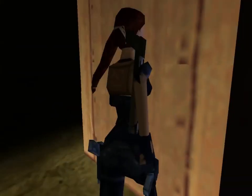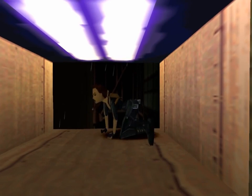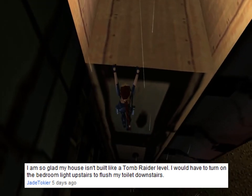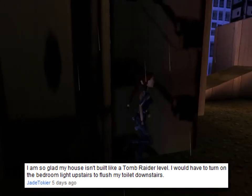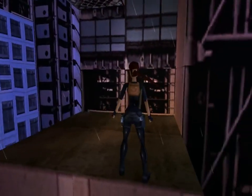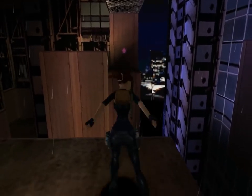Don't forget to grab those and then make your way to the top. Now that we have all that, I also got another comment from Jade Tokir. This person said: 'I'm so glad my house isn't built like a Tomb Raider level — I have to turn on the bedroom light upstairs to flush my toilet downstairs.' And that's so true — so much randomness is built into these places. Like, look at Sophia. Is this what she normally does in order to get to her helicopter?